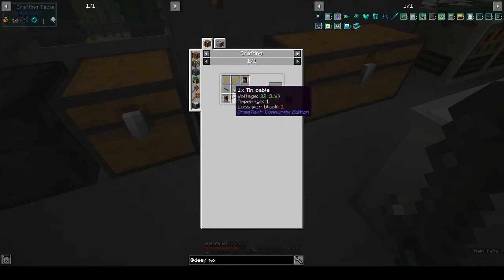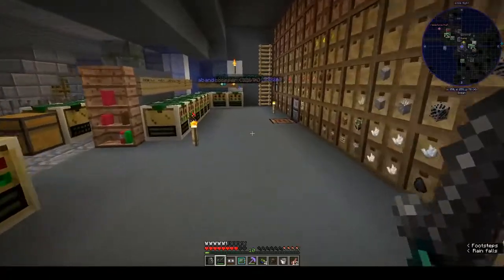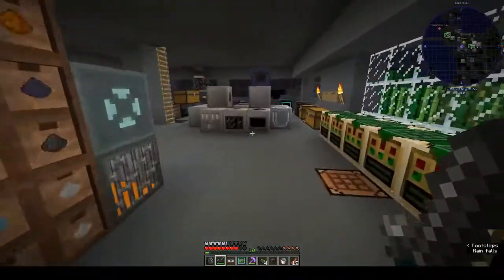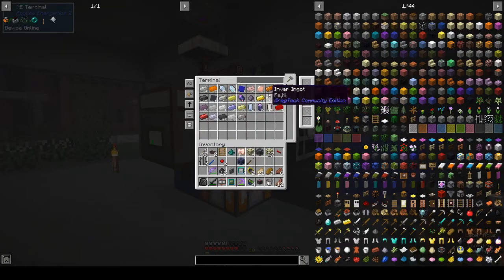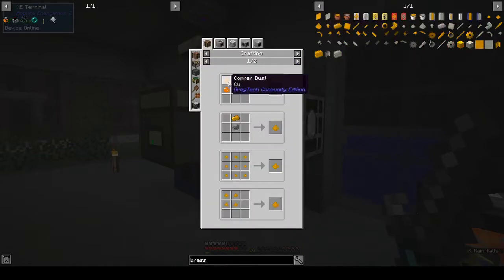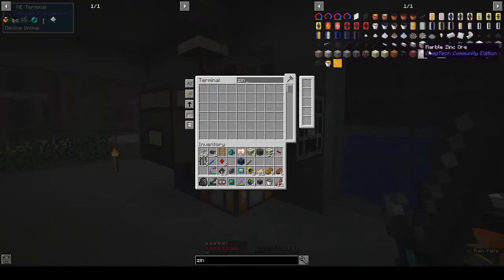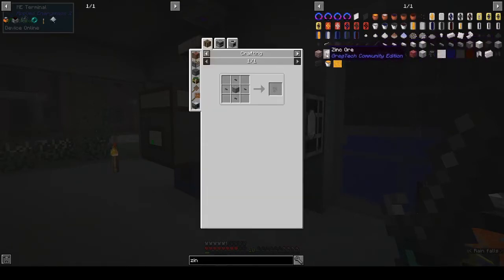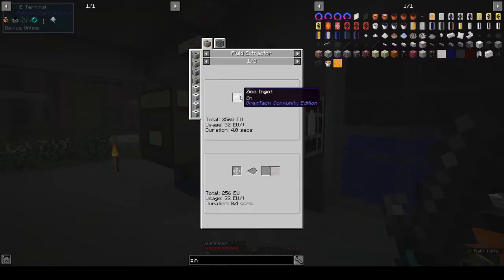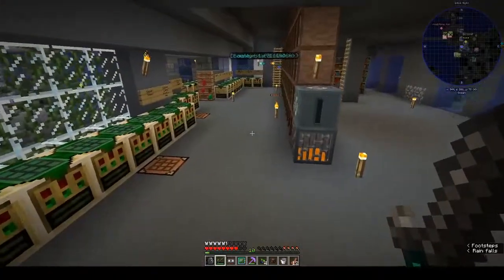Brass rods — we could probably do it. Do we have any brass rods? Do we have any brass first of all? Brass is a compound — how do you make brass? Brass dust: three copper and one zinc. We do not have zinc. Can we buy zinc? I think I had looked at this and realized I couldn't do it. It doesn't look like you can buy any zinc — I've probably got to find it in the world.